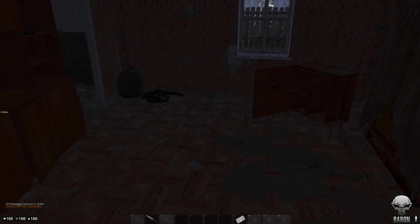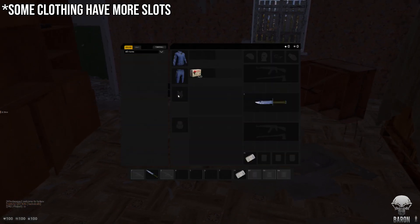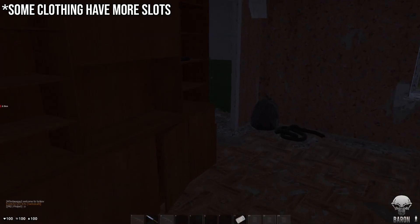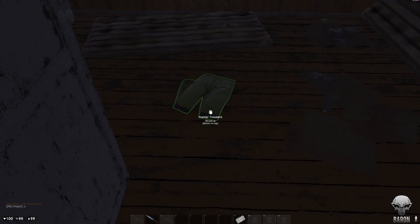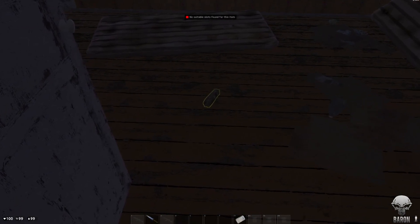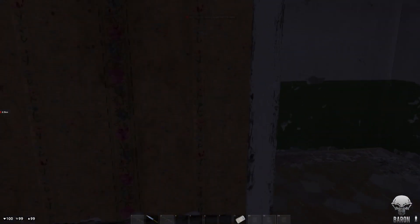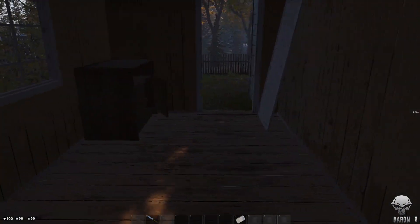We're going to get a shirt because each piece of clothing that you put on has two slots. If you have a vest, you'll have more. If you have a backpack, obviously it has a lot. I don't know if different backpacks give you a different amount of slots. So what we're going to do is tear those up because the more rags we have, the better.